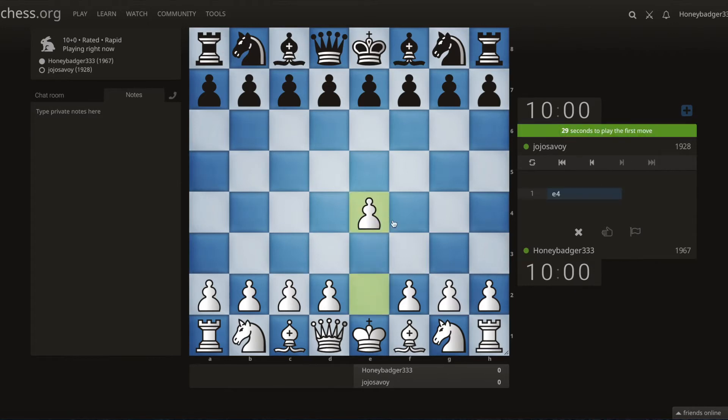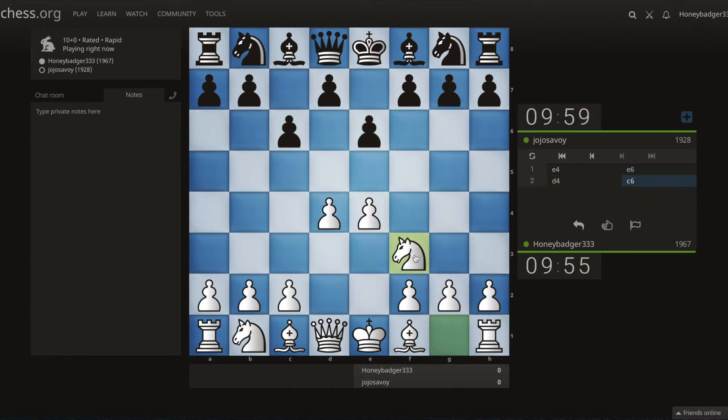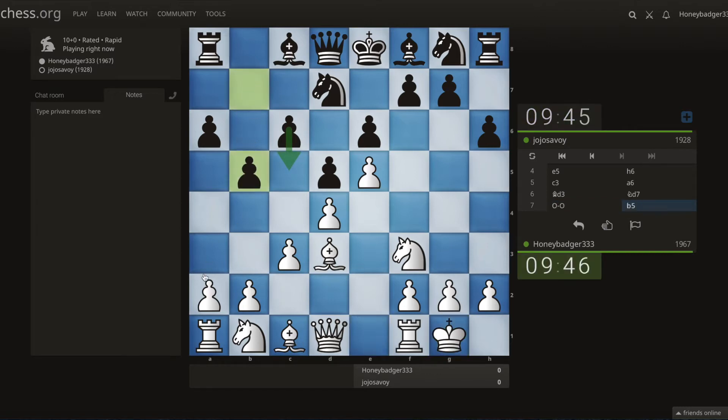Our first opponent is rated 1928, so he's around my rating. He's playing the French Defense — some weird variation of it. We're just gonna develop to the center and take more space by pushing these pawns. They could get weak, but we'll try to enforce this. That's really weird — we're just gonna develop normally and I don't see the purpose of his move.